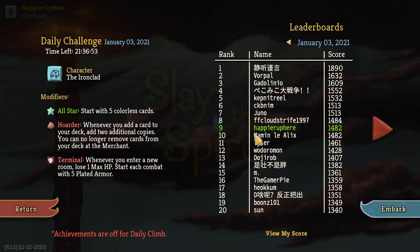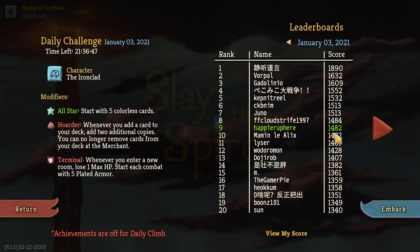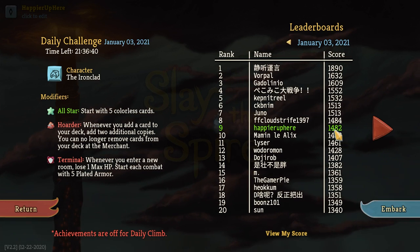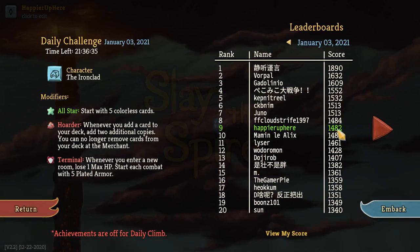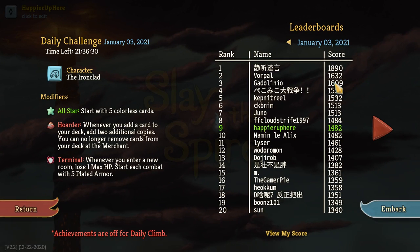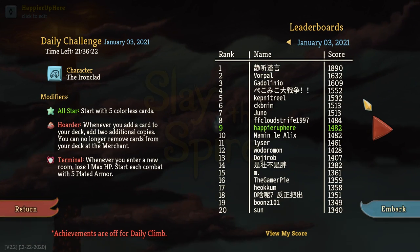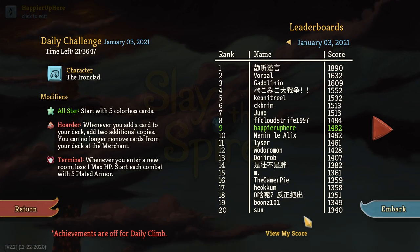I'm ninth right now, which is pretty nice. I'm tied with Alex in terms of score — let me know in the comments if you did the same thing and got the same score. If I had perfected that Act 2 boss I would have been at 1582, and Vorpal got another 50 points on top of that. Let me know in the comments if you did something different — maybe an early shop or extra shop for Mind Blast, because Mind Blast would have changed the game significantly. Thanks for watching, bye!